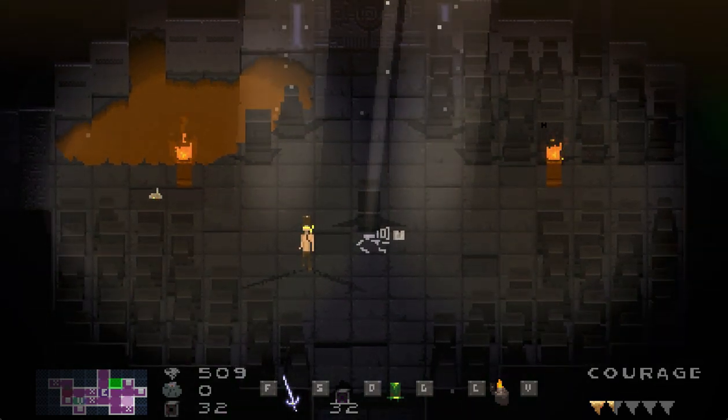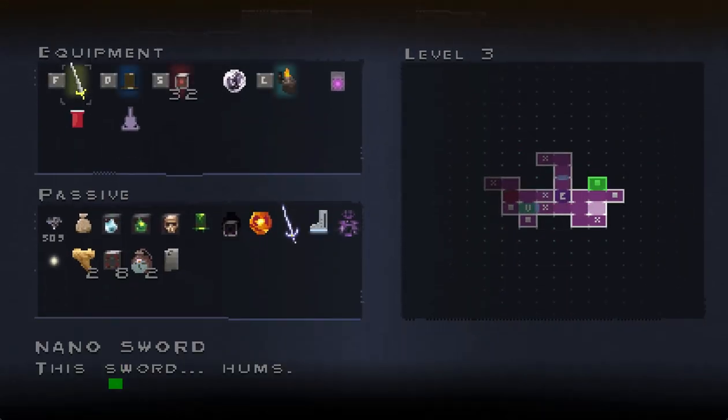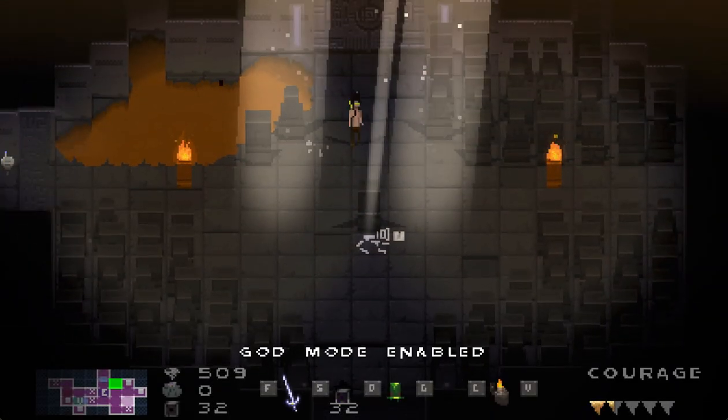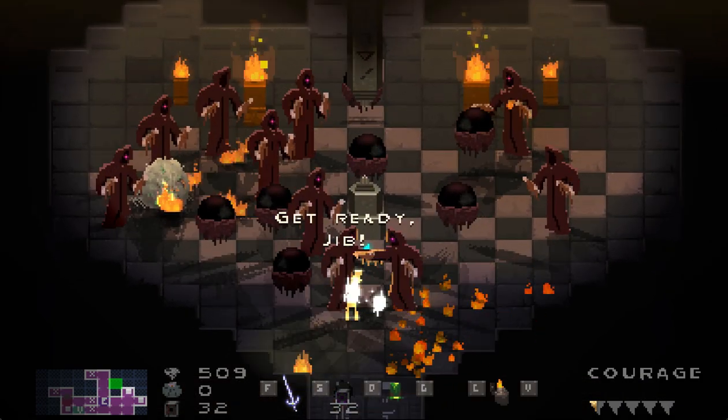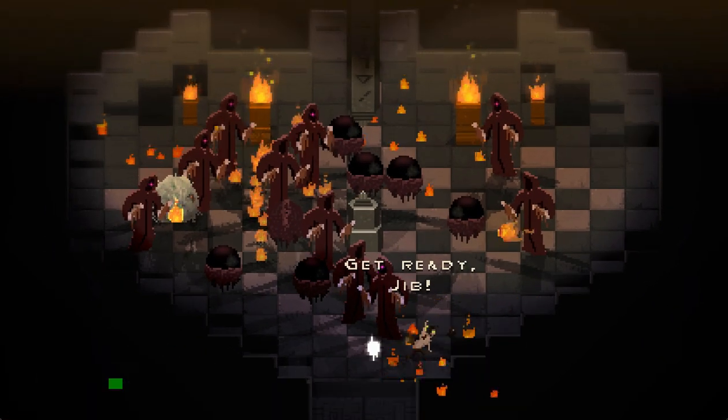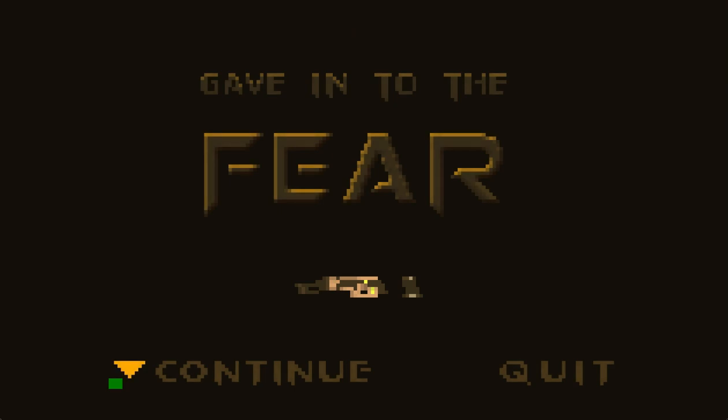When you use the bio detector, it shows you where the switch room is. It looks like the switch room is straight up from here. And then, after you beat the switch room, it will actually reveal the boss room. So the bio detectors are a lot more useful in the dungeons — before, they weren't quite as desirable to be used in the dungeons.